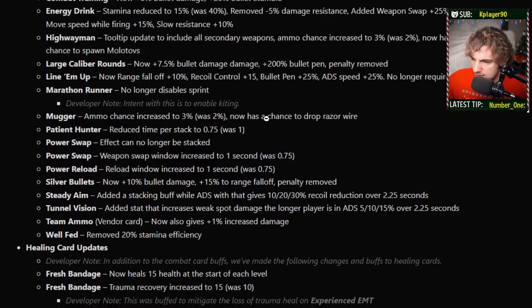Mugger: ammo chance increased to 3%, was 2%, when meleeing. But also you're going to drop Razor Wire now, which is awesome. Think about this — a strat for T5 on Nightmare is to hold down the stairs, and part of how you hold the stairs is you put Razor Wire on it. If you have a melee person holding the stairs, you'll be able to continually get more and more Razor Wire to keep stacking behind you, providing a larger area of safety to back up in. And since blighted are getting fixed to not explode anymore once you kill them, that's going to be huge for melee as well. That's so cool — if your economy isn't looking great on levels where you'd typically want Razor Wire, this gives you a chance if you're running melee.